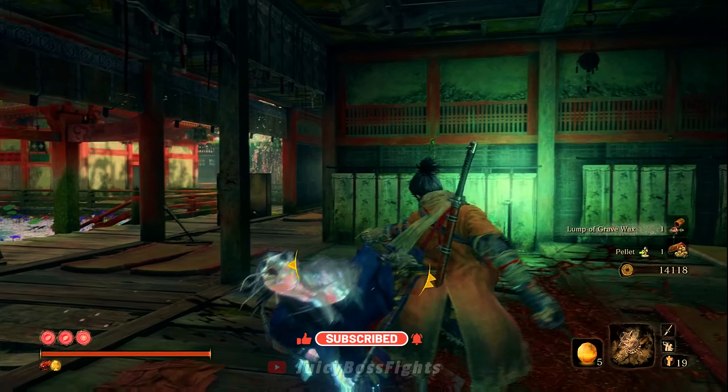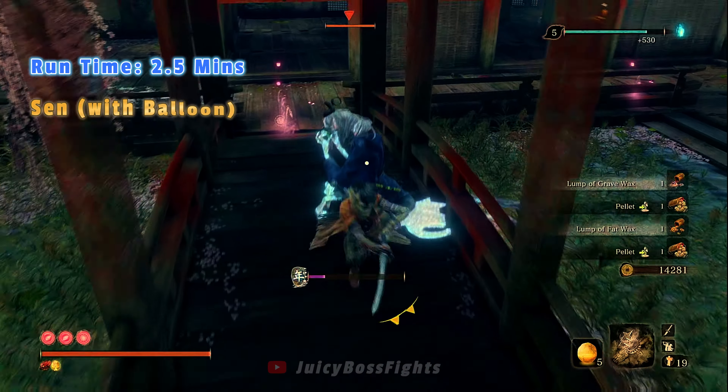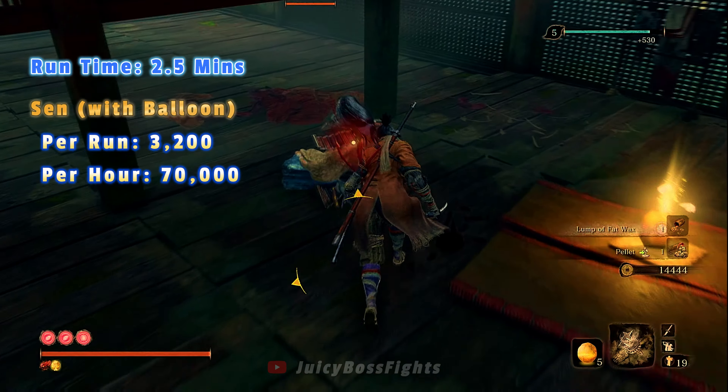Now let's get down to some interesting numbers. This run takes roughly two and a half minutes to do. With the Mibu Wealth Balloons used, you get roughly 3,200 Sen for every run, which equates to a massive 70,000 Sen per hour.